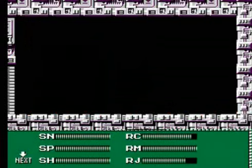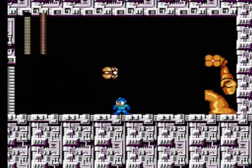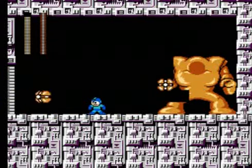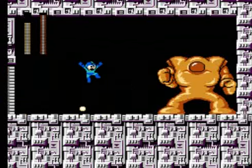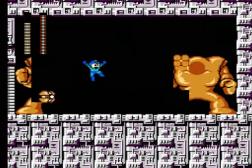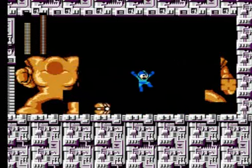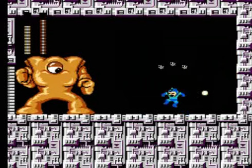The Yellow Devil makes his triumphant return from Mega Man 1, but this time he's a lot easier because his eye is easier to hit — he keeps it open a little bit longer so you can land more shots. He does change it up by bouncing his pieces at you instead of just throwing them, but he's still pretty difficult. If you've beaten the Mega Man 1 Yellow Devil, you can defeat the Mega Man 3 one with relative ease. There's also a bigger room, which gives more room to jump.